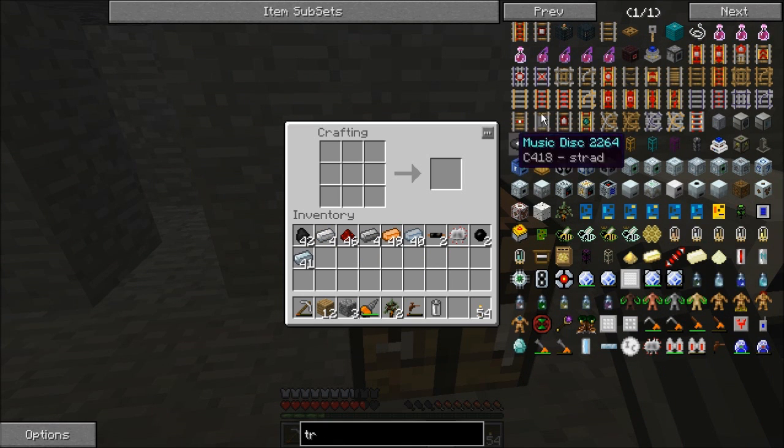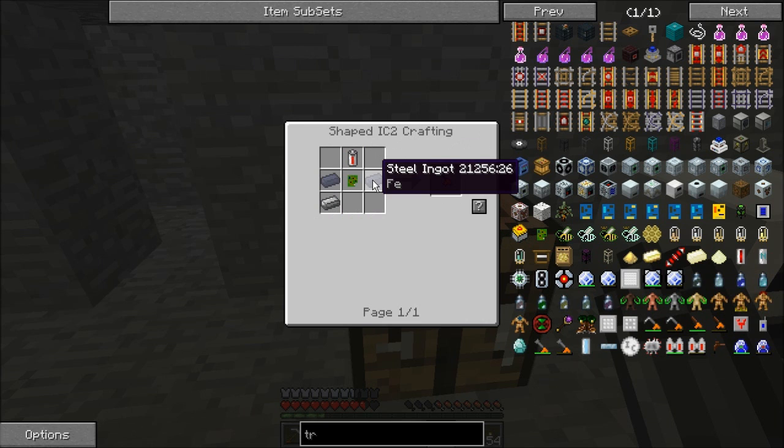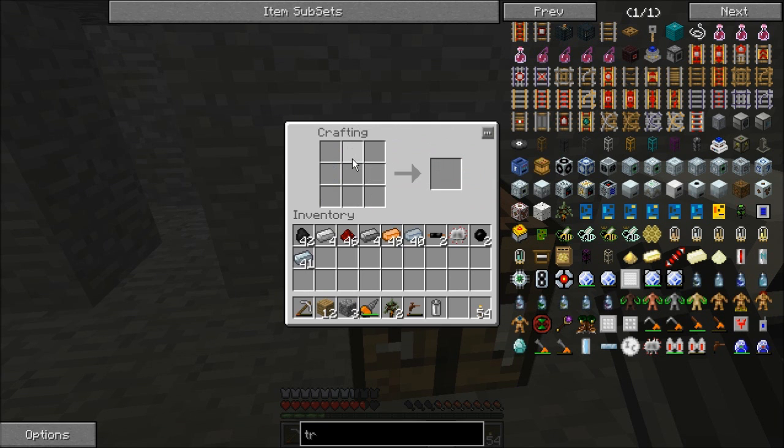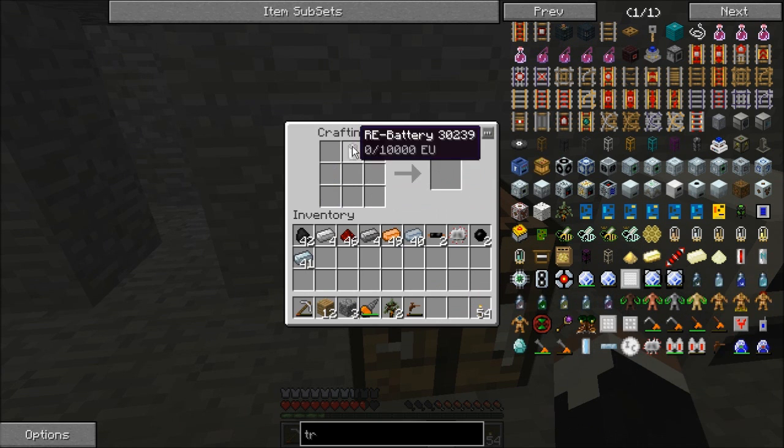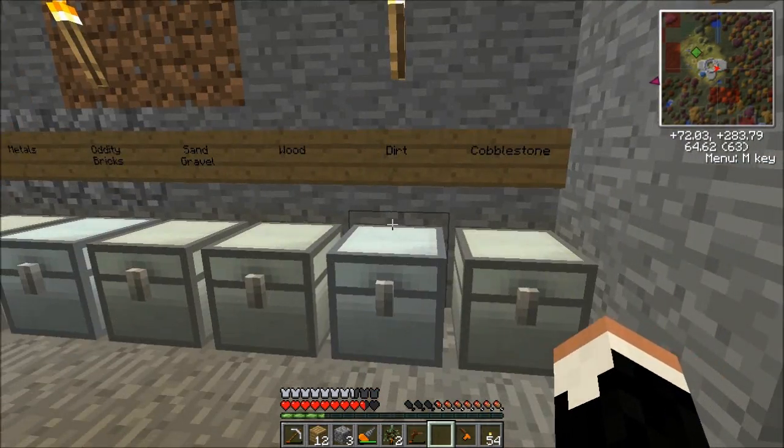So let's go ahead and look up the recipe for the electric tree tap. You can see it's three pieces of steel and a battery on top, which is kind of weird. There we go — that gets us our electric tree tap. We don't have to worry about the manual tree tap anymore.